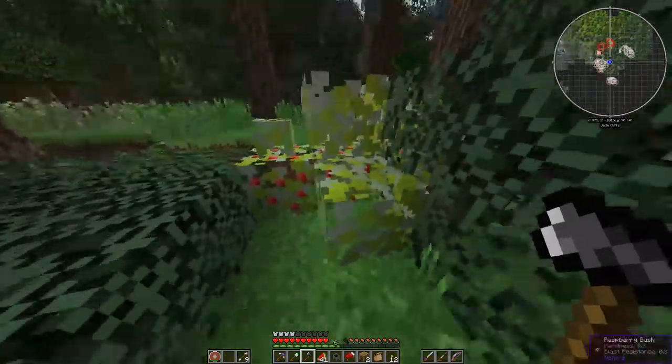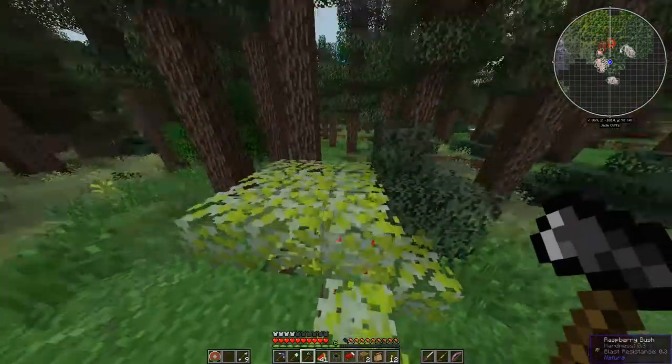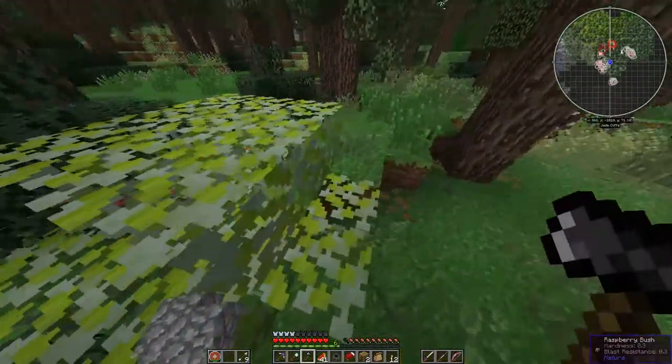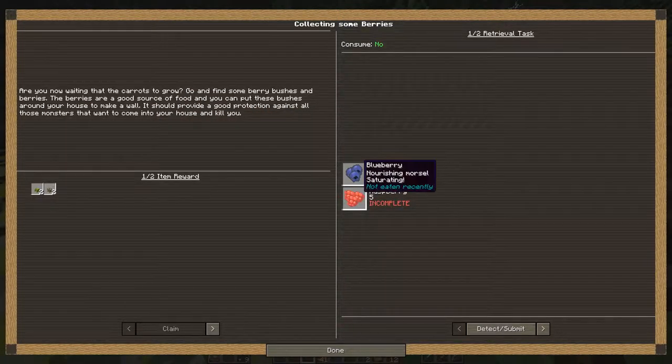Been traveling a little bit and came upon this raspberry bush. You'll find these in random places, but you can pick them just by right clicking. And they cleared my inventory. We'll come back for it — it's part of the quest line.